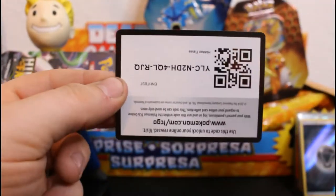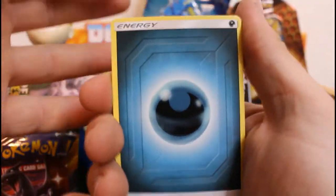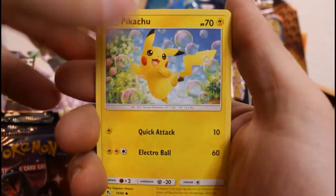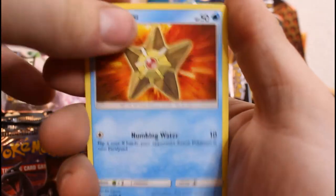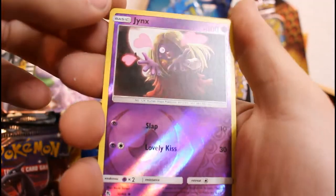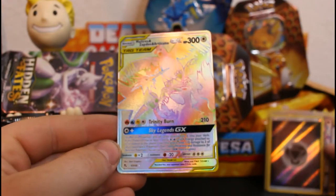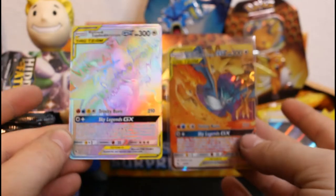I'm so excited about this set. When I saw it at Target I bought all they had — I would have bought more if they had more, but they didn't. Upside down code, that's how we roll. Energy, Chansey, Giovanni's Exile, Koga's Trap, Pikachu, Magikarp, Koffing, Clefairy, Staryu, Geodude, and Bill's Analysis. Upside down code, that's how we do it. Energy, Voltorb, Pikachu, Cubone — Jynx reverse holographic!